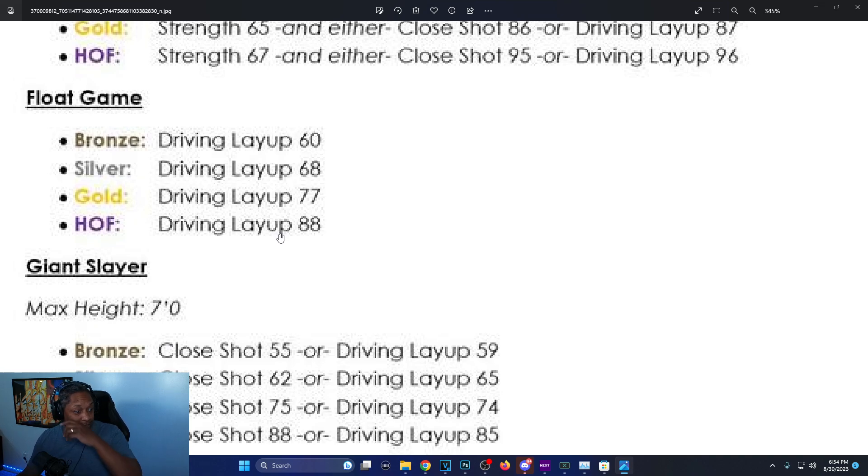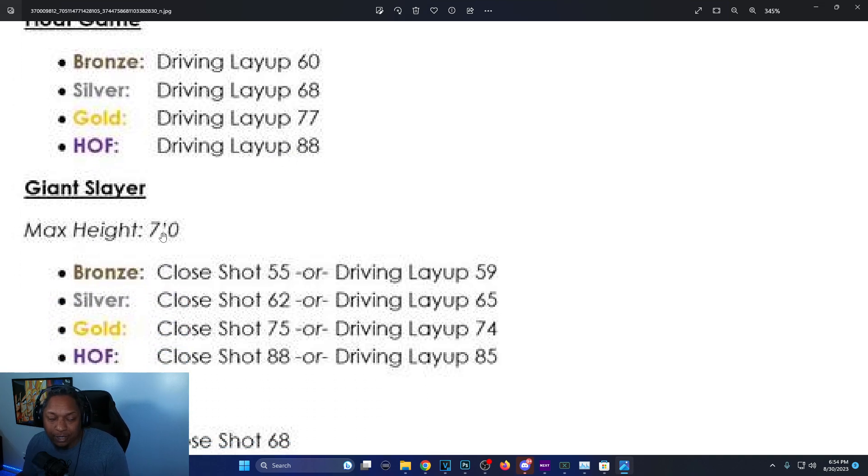Giant Slayer max height is seven foot — it really doesn't make sense because at that height it's only three more inches. Bronze is 55 close shot or 59 driving layup, silver is 62 close shot and 65 driving layup, gold is 75 close shot or 74 driving layup, and Hall of Fame is 88 close shot or 85 driving layup.